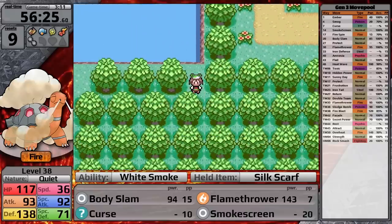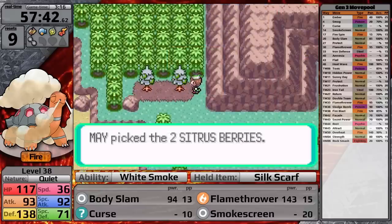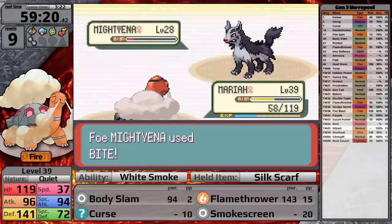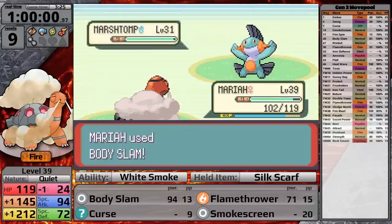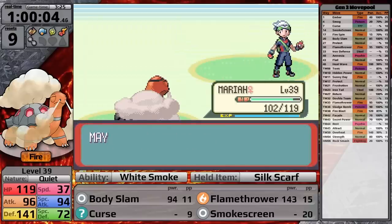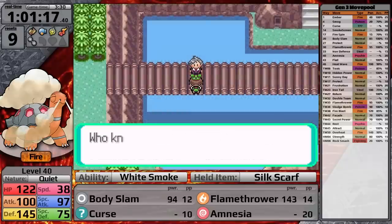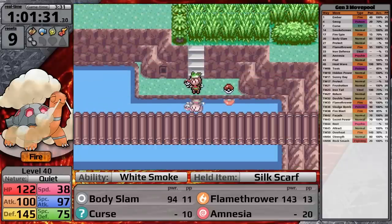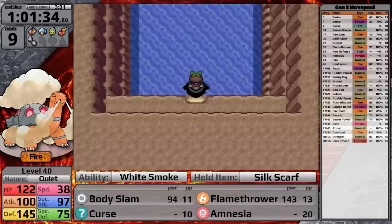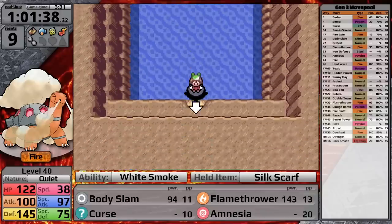The next section provides useful items: two rare candies — one in Petalburg City and one while backtracking through the middle of the map — plus some Citrus Berries and Lepa Berries, which are great for PP. I defeat the Team Aqua Admin in the Weather Institute, and then defeat Brendan for the last time — definitely the easiest fight in the playthrough, even though he has a Marshtomp. There's another rare candy past a cut tree. I help Steven deal with the Kecleon, then surf over to the Scorched Slab — coolest name ever — to pick up the TM for Sunny Day.